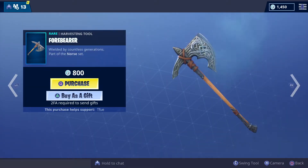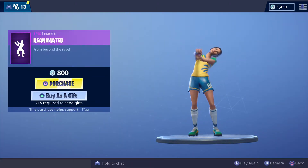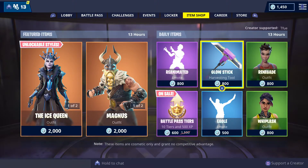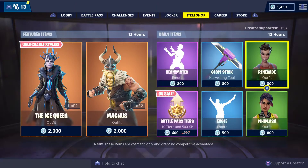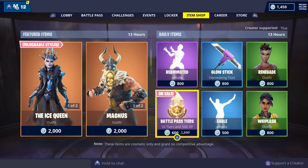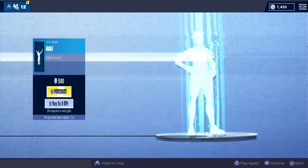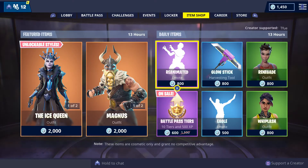Then we've got Magnet with the Enduring Cape and Fodder, then we've got Reanimated, Glow Stick, Red, Equal, and Whip Flash.